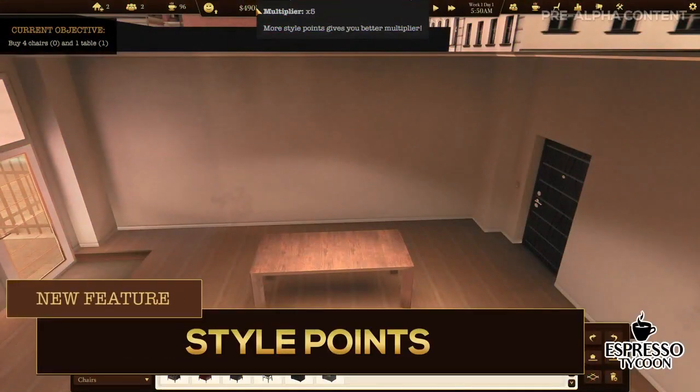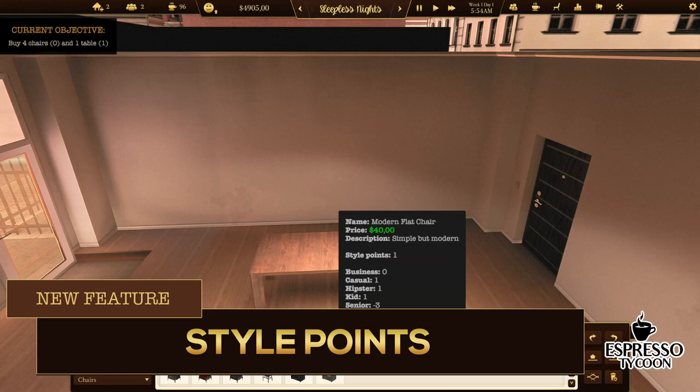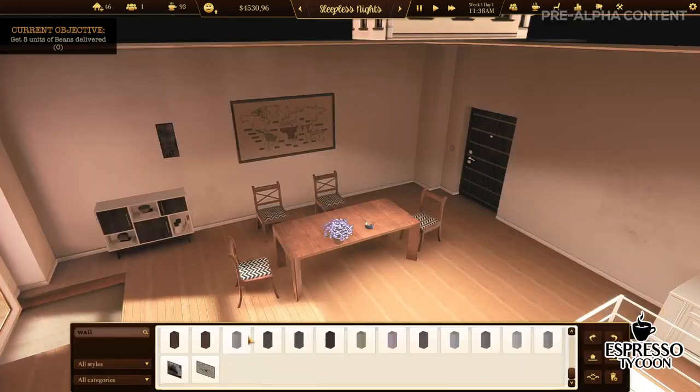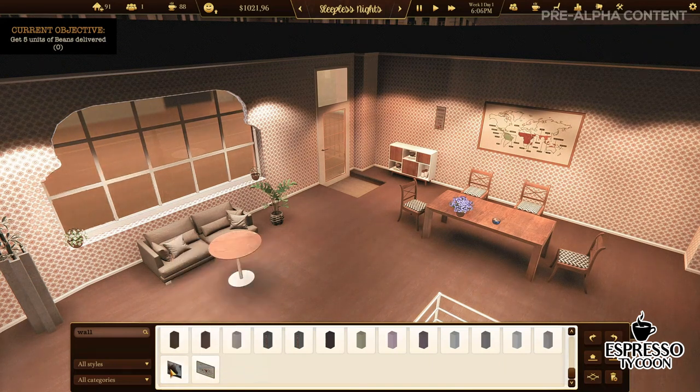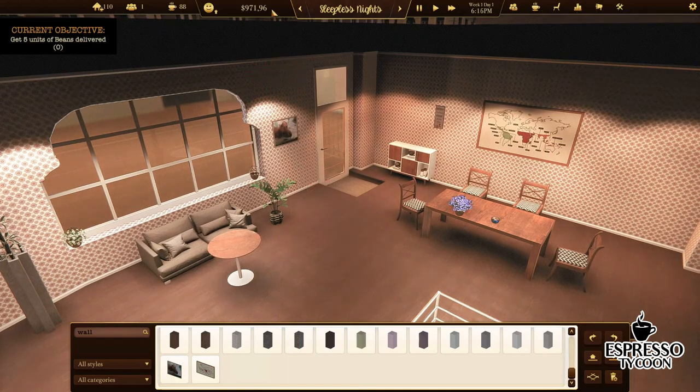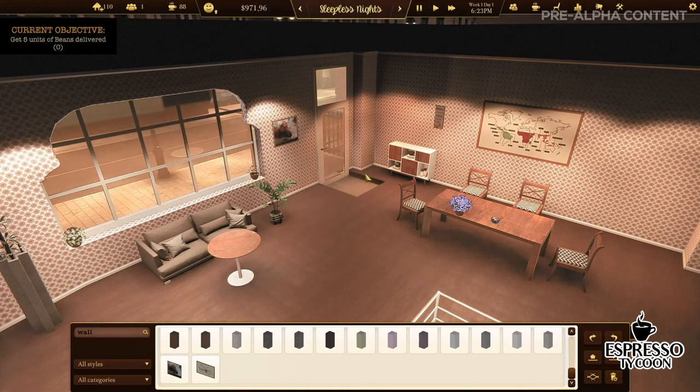We added style points to the decoration items. Each style point influences and increases the money multiplier, so the more style points you have, the more money you get. For example, each dollar you earn by selling a coffee earns you 15 instead.